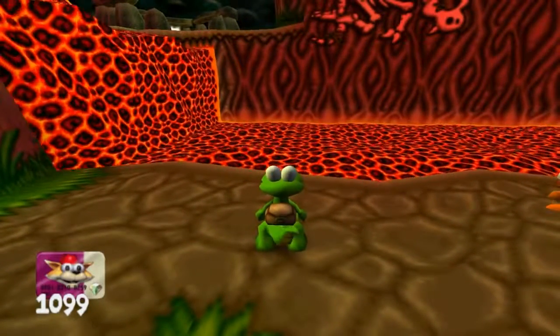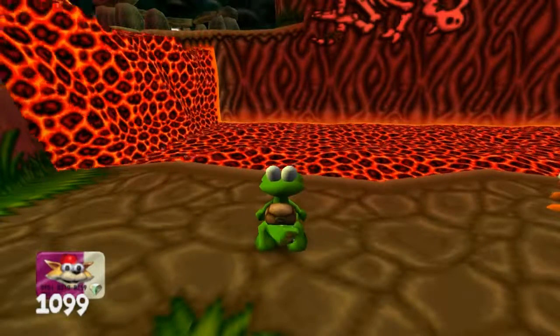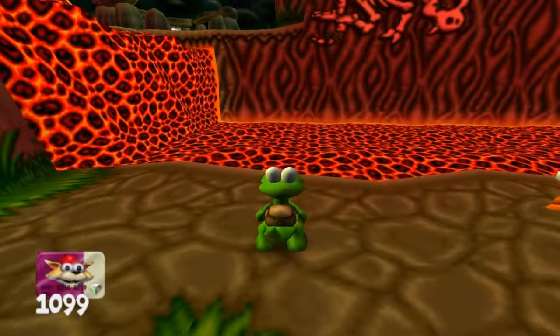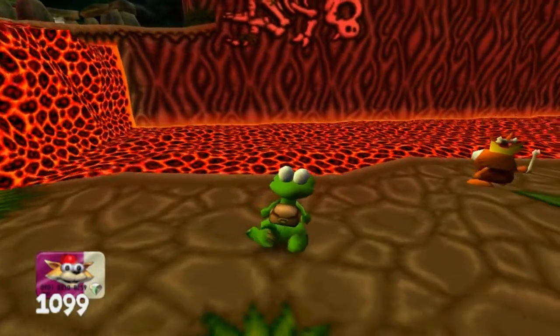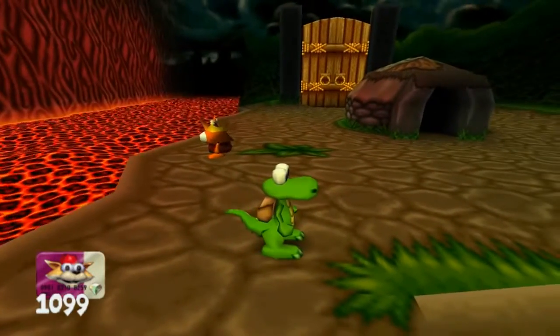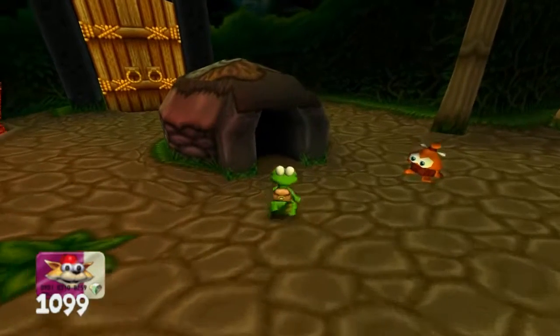What's up guys, it's Metrioraptor, also known as Suxatus Patala, and welcome to part 7 of my Croc 2 walkthrough series. Last time I killed the bosses of the second world and gave you a little introduction of the third world by making some ginger soda for this king right here. Hopefully it'll be all right, so we're gonna do some more levels.